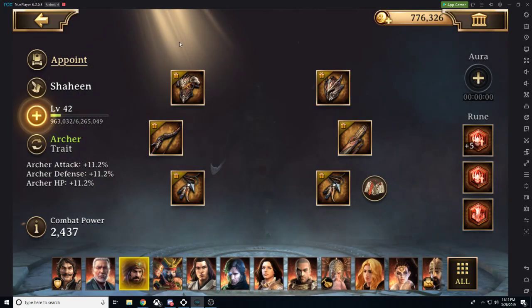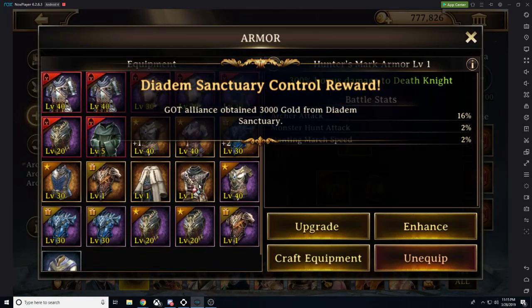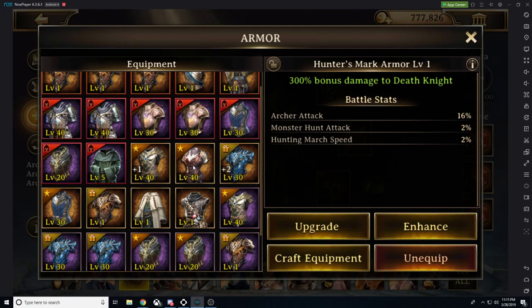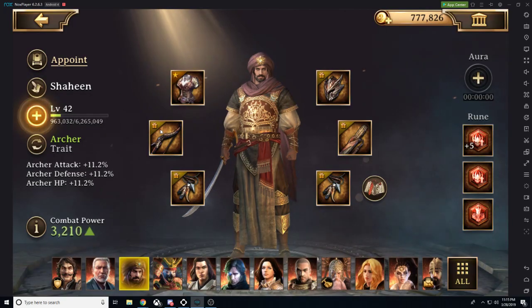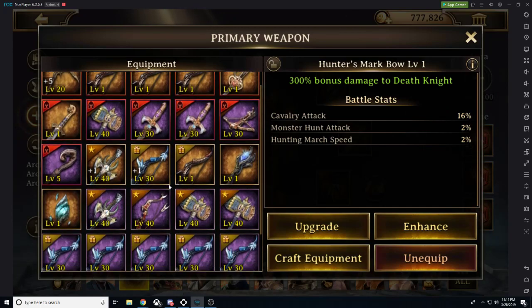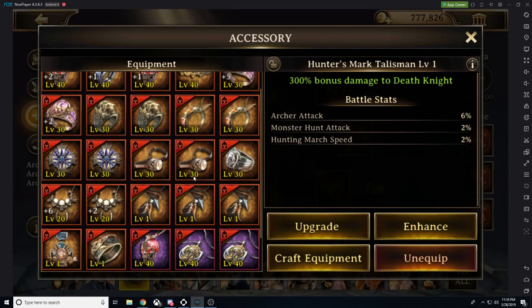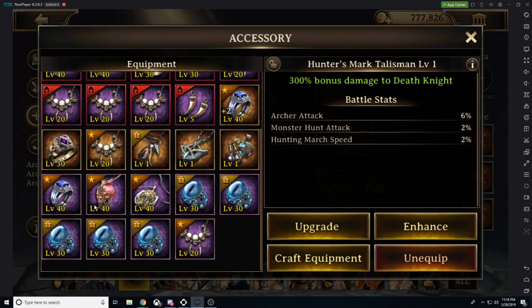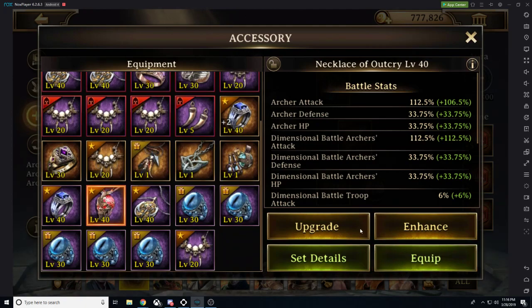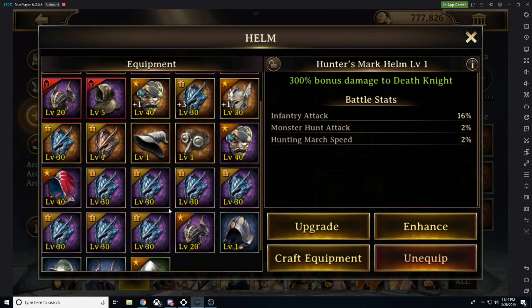It is your goal to go ahead and attack those monsters before they can hit the Alliance Castle. And when you do this, you get a whole bunch of rewards — you get points, at the end of the event they tally up your points, and you get a lot of rewards for it.